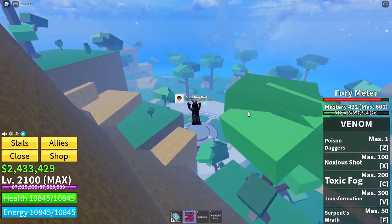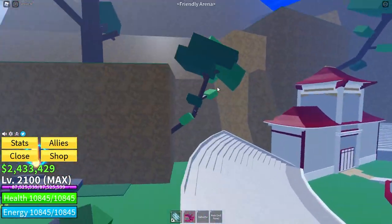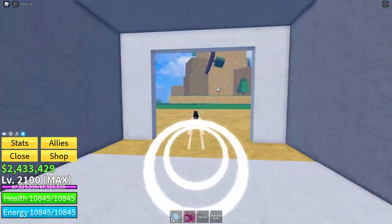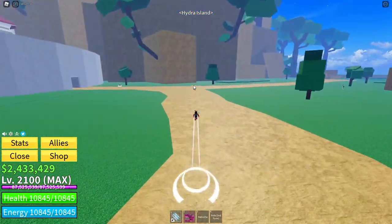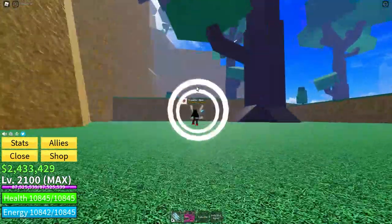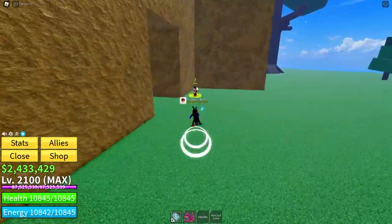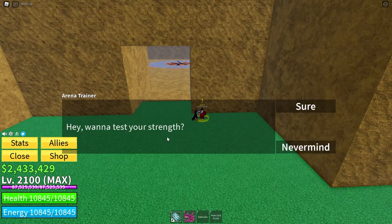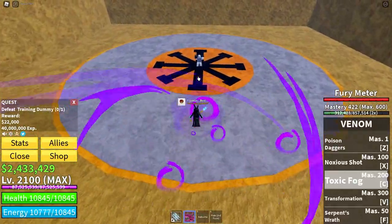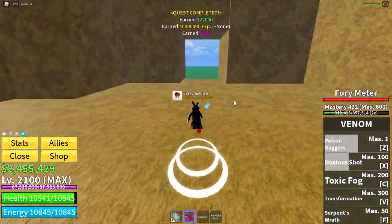Number seven: the seventh way you can get fragments is by going to Hydra Island — the island with the Island Empress and everything — and finding the training dummy. You can get a quest every hour to go kill the training dummy, and you get money, 40 million XP, and fragments. Considering the training dummy is pretty easy to kill, you should do this as often as you can for free fragments. Here is the arena trainer — press accept, kill the dummy, and voila. As you can see I got 200 fragments from that.